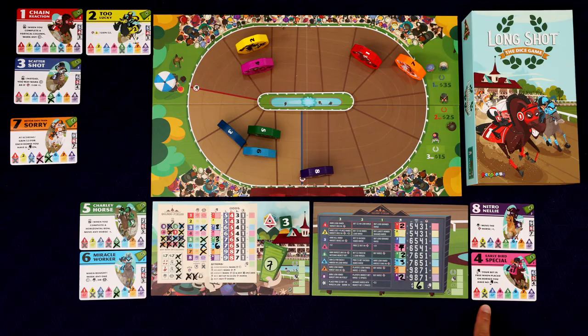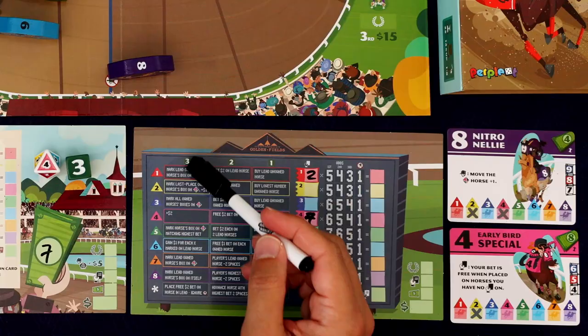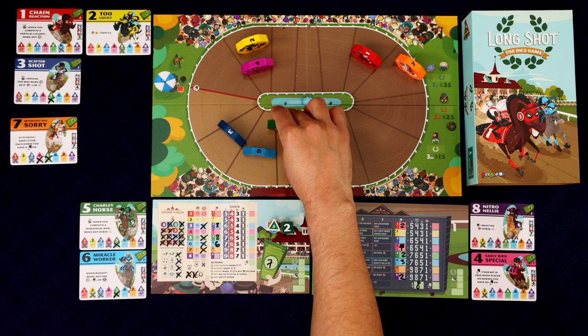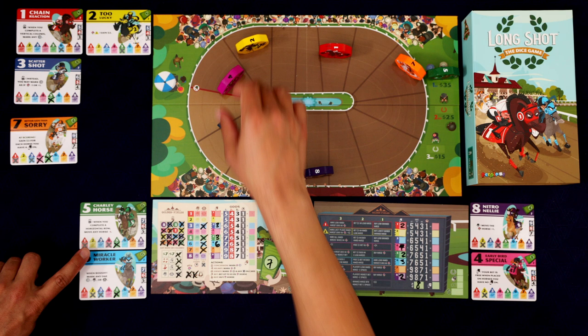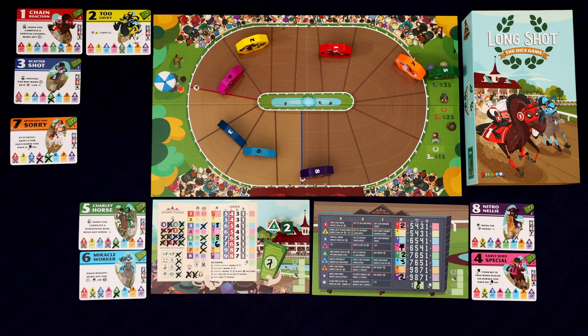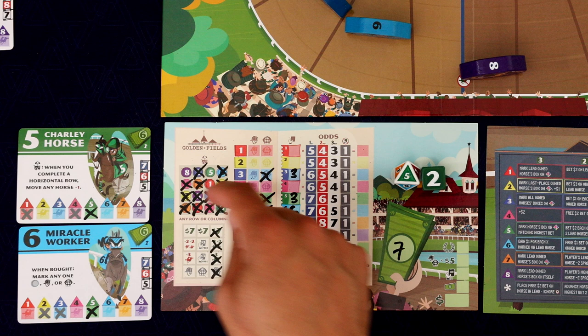Come on — three, five, or six. Five! Five, two, one, two, and in — perfect. One, four, and five would move, but it's already in. When it crosses, you move it into first place — that's going to be 35 bucks for us because we own that horse. That is amazing. We can't bet on it anymore because it's already finished. We can mark off that five on the concession — then if a one comes and we have a horseshoe left, we can turn anything into a one and get two more bonuses.